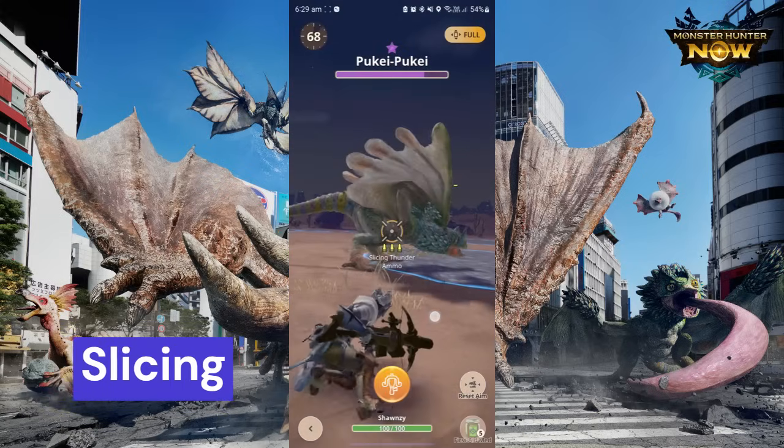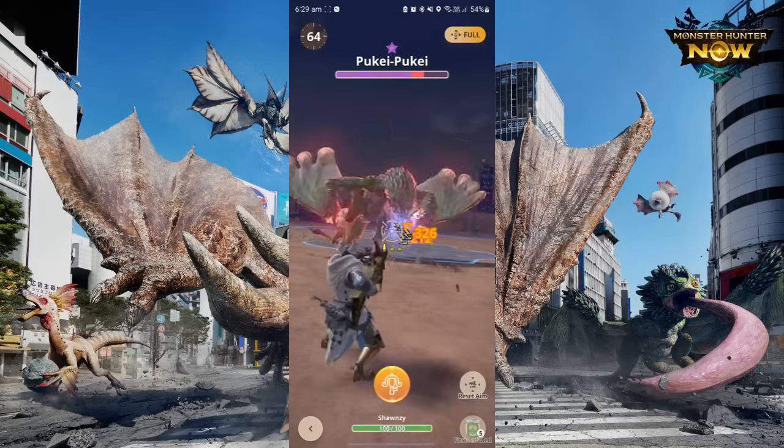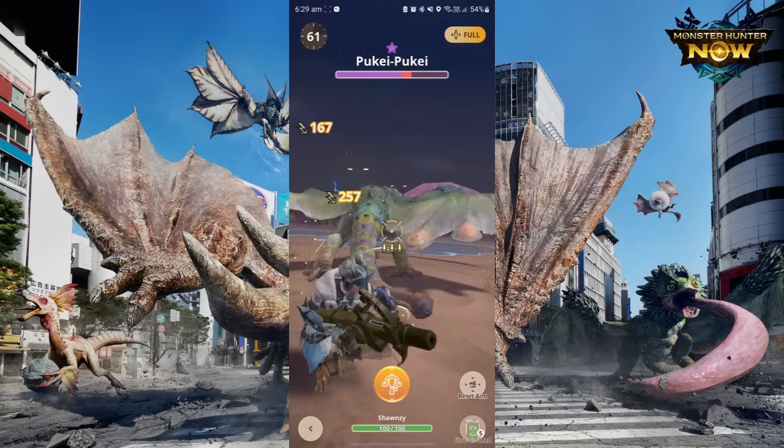Slicing ammo is a single-shot that sticks to the monster and does five slicing hits after a while. This ammo also allows you to sever monster tails.